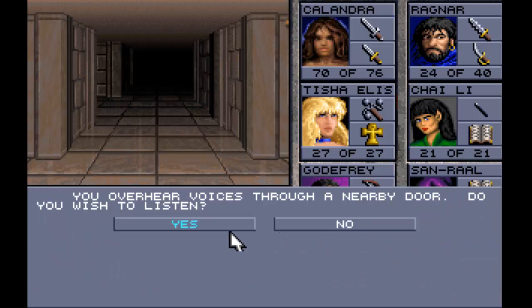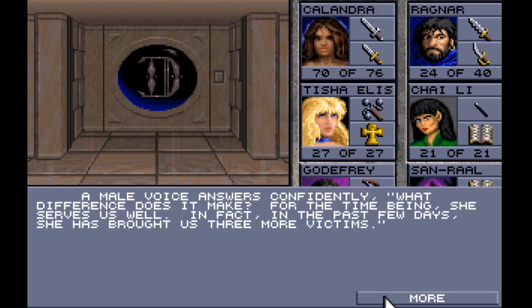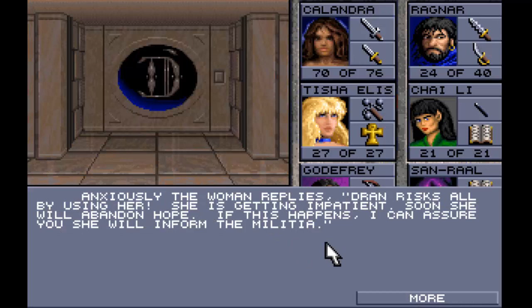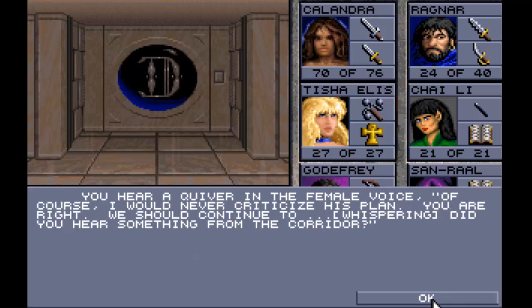You overhear voices through a nearby door. A worried female says: 'That feeble-minded hag - her foolishness could ruin our plans.' A male voice answers: 'What difference does it make? For the time being she serves us well. In the past few days she has brought us three more victims.' That's the hag in the forest we met early on - she's leading people to the temple. The woman replies: 'Dran risks all by using her - soon she will abandon hope and inform the militia.' He snaps: 'It is not wise to speak ill of Dran. You must watch your words or you will share the same fate as her family - soon she will join them in death.' She replies: 'Of course, I would never criticise his plan. Did you hear something from the corridor?'